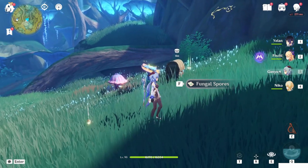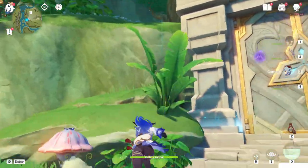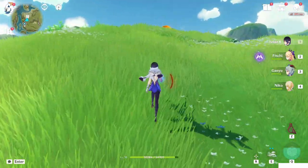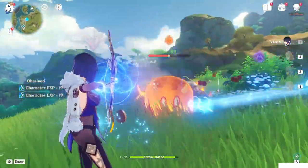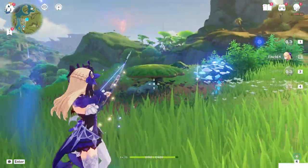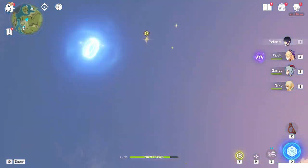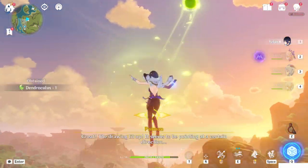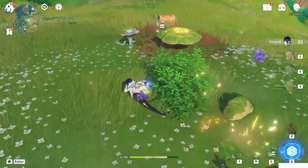Next, teleport to this waypoint and climb to the top side of the mountain. You'll see the slimes again — kill them all. There's another phantasmal mushroom, so again use a dendro character to revive it, then use electro to reveal something you don't normally see here. Activate it — it looks like it wants you to take out the dendro enemies. A chest will spawn and the arrow gets lit up.